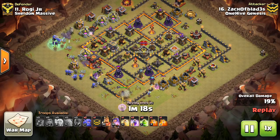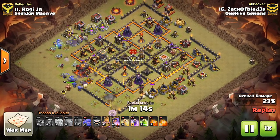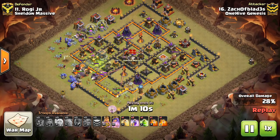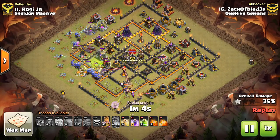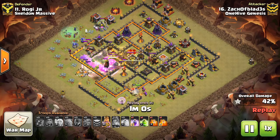The main force of witches and bowlers is going to the left, working their way up to the top, and going into the base is a Golem, the King, and a bunch of bowlers. Don't send witches into the base — that's one thing I've kind of learned. They're very good around the outside. If you have enough of them, don't send them into the middle of the base. It's just not worth it.